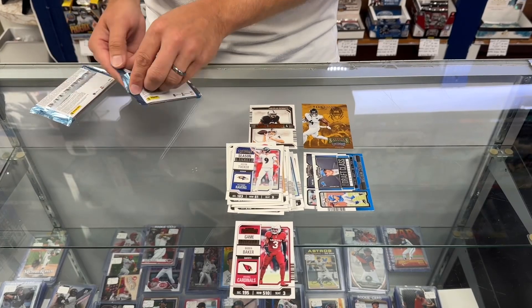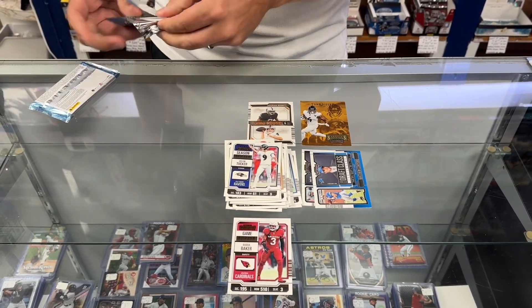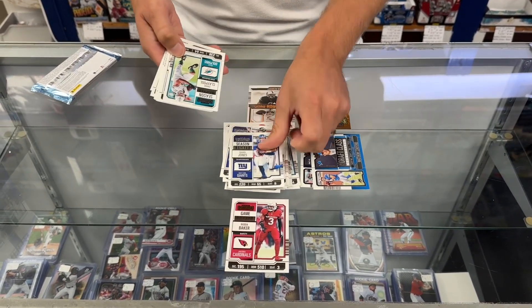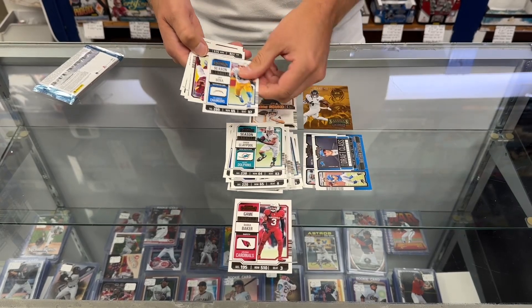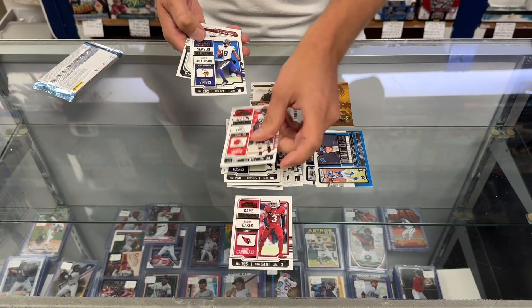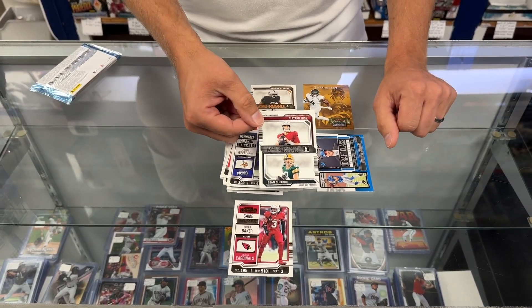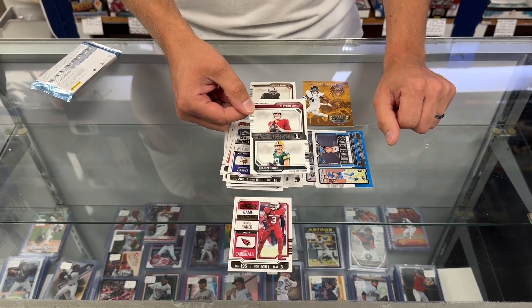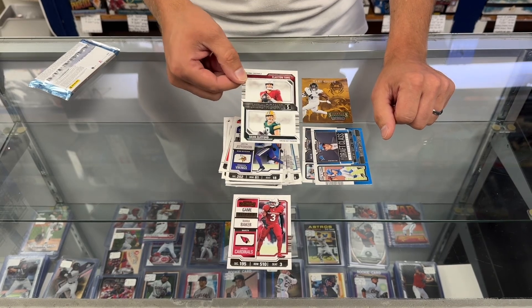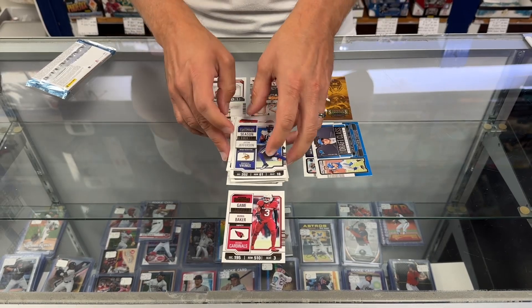Alright, let's see. Another rookie here: Daniel Jones, Chase Claypool, Joey Bosa, Jahan Dotson, Dalton Schultz, Nick Chubb, Justin Jefferson. And there's a fifth-round card — that's Clayton Toon of the Cardinals and Sean Clifford from Penn State on the Packers. So we have a round four and a round five rookie stallion draft class insert.